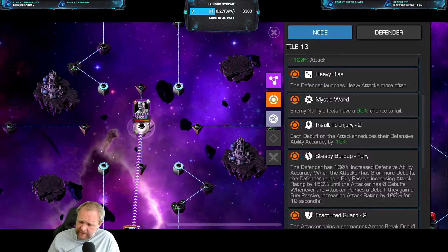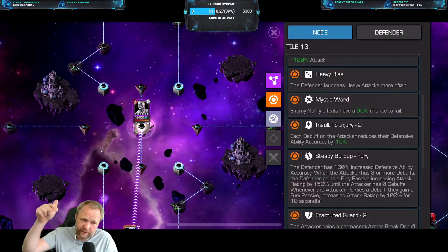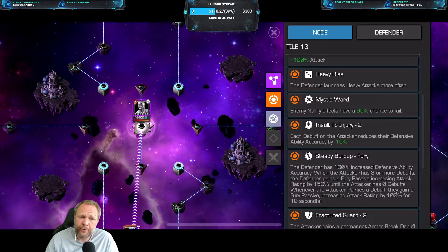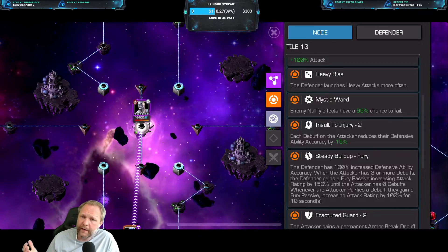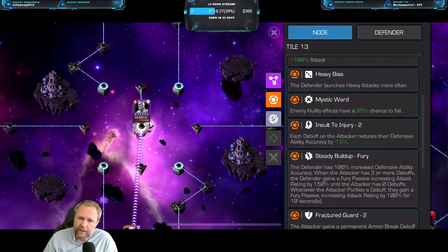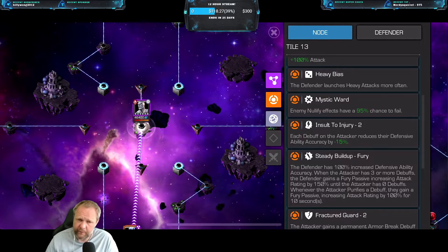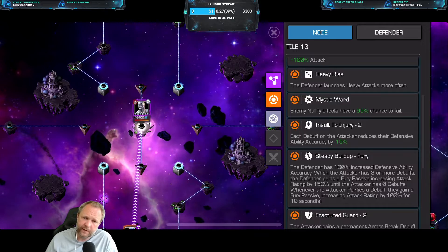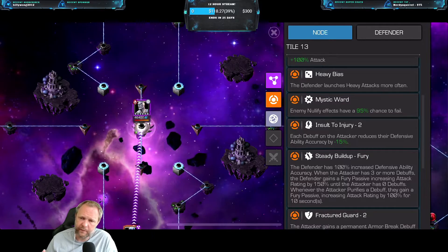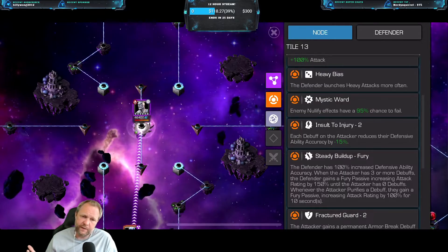Besides that, you can use basically any champion. I used Doom in my example, which I've pinned below here. But you can also use Archangel — I did that on most of my runs — or any champ you feel comfortable with. Just make sure that you factor in that when you gain those armor breaks, you will have a harder time sticking your debuffs and your parries and everything with the defensive ability accuracy. With that in mind, you can basically use any champ.